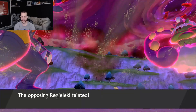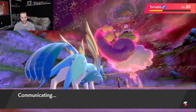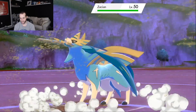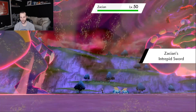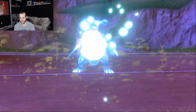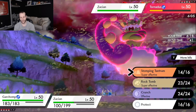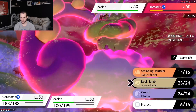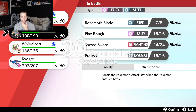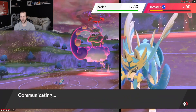They still have Rillaboom of course. Tornadus takes the sand damage and none of my Pokémon take sand damage — we've got a Ground-type and a Steel-type. They do go into their own Zacian, which is a little bit of a problem because it can probably kill both my Pokémon, but it can't kill both at the same time. I am now tiny Garchomp, which is not great. Garchomp should be able to live one Behemoth Blade but I can't live a play through, so it doesn't really matter. I try to go for Rock Tomb onto the Tornadus. I can Protect Zacian here — good player. I go for Behemoth Blade.